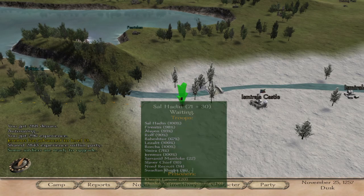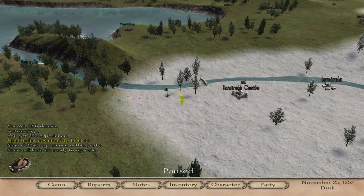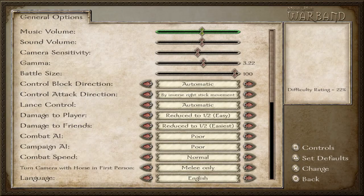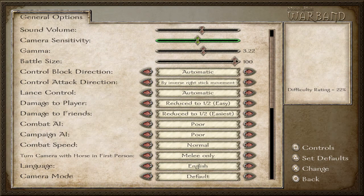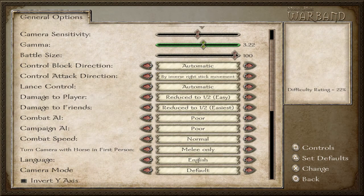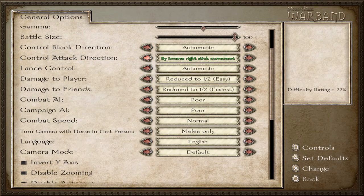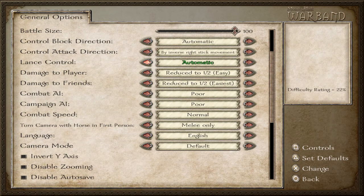The thing is, I think there is a control here. When I'm fighting with these guys, sometimes I'm looking out the back of our horse. If we go into the options — gamma control, block direction, attack direction, lance control, automatic damage to player, damage to friends, AI, combat speed — oh, turn camera with horse in first person.